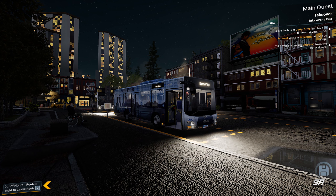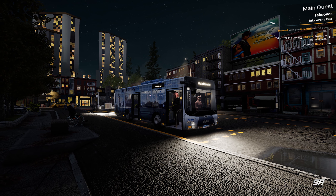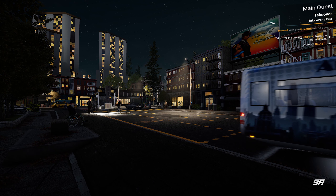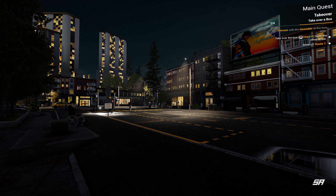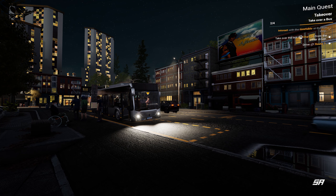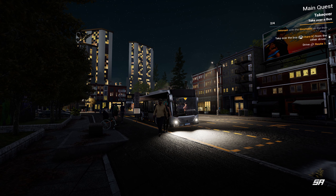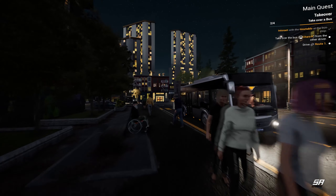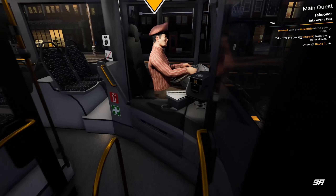Let's take a left here — hopefully that car will stop for us. We've got our stop coming up on the right; a few people waiting. 'Use indicators to approach.' 'Bus stop ready for upgrade — this can be done via the...' 'Hey boss, Steve speaking — the driver on the other route called in feeling unwell. Can you take over for them? By the way, if you want to know when the next bus is coming, just take a look at the timetable.' Looks like we've got one more task before payday — take over a bus, leave this bus at Jetty Drive, hold C to leave the route, interact with the timetable at the bus stop, and take over the Citaro from the other driver.